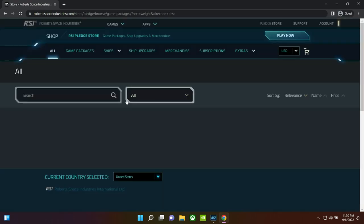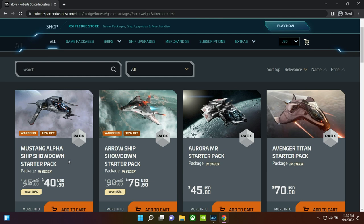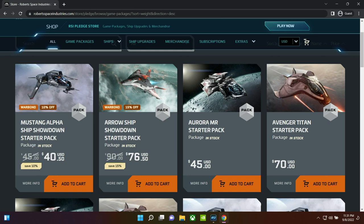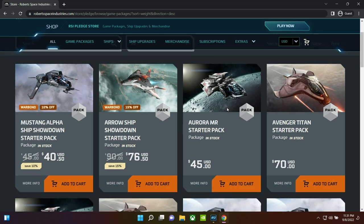Let's get into the pledge store now that we're past the ones that are on sale. We'll go through all of the available game packages. So first off we have the two we just talked about — no need to go back over those. You'll see a box here right beside where it has the discount listed. Where it says 'war bond' — what war bond means is that you have to spend new money; you can't use store credit if you have store credit built up to buy a war bond sale, you have to use new money only. That shouldn't be too relevant for people watching this video because you're probably pledging for your first ship.